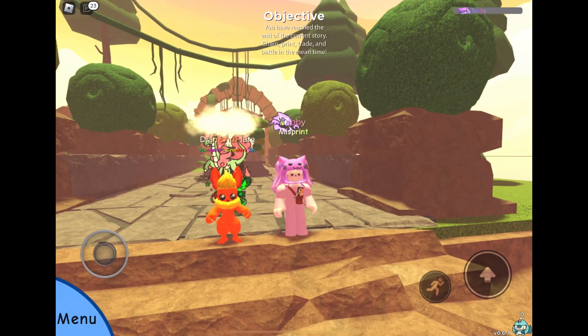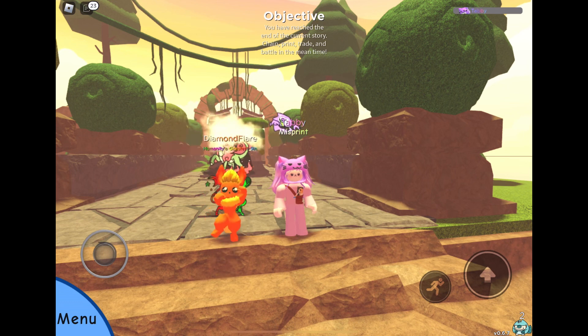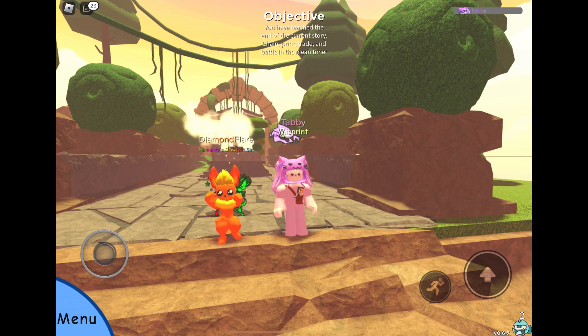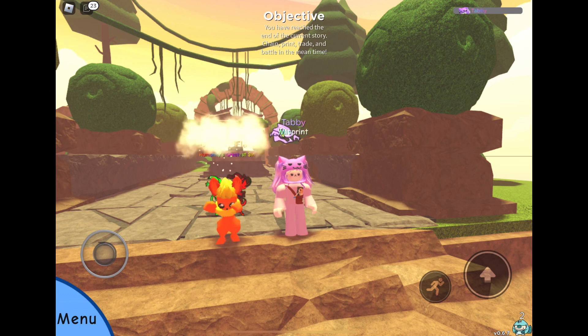Hi, this is Tabby, aka Espions196, and I'm here with Diamond Flair, aka Flair. We are really enjoying the new Runic Island update on Doodle World — been waiting for this and it's super cool. You can get really good items like used crayons, runes, tint bottles, rune Easter stuff.